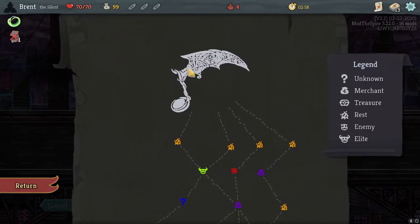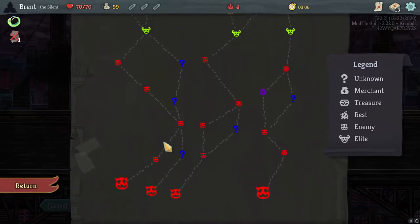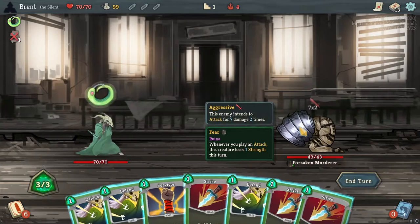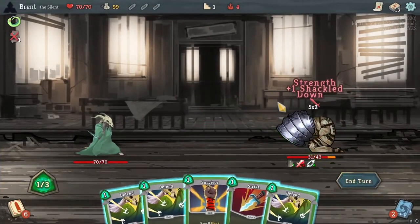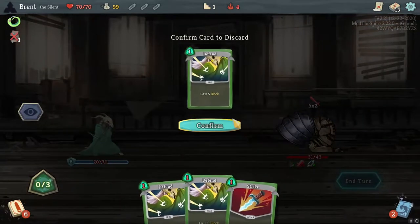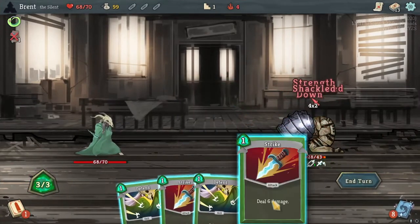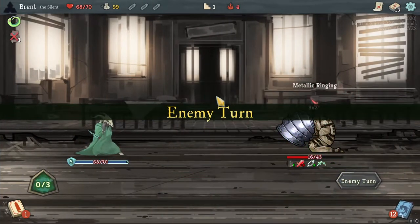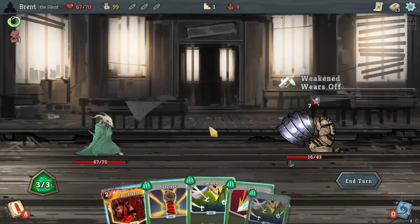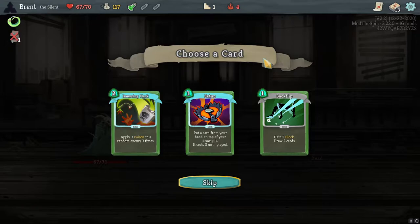There's a cool bat-shaped music note card here. We're gonna go up the left path - it caught my eye. Center path then up left has a couple elites and some rests. Fighting the second murder enemy - every attack he loses one strength, so more attacks the better. I think it'll be better to drop the Survivor here. I'm better with the Ironclad but I like the Silent more as a playable character - I love free cost cards and poison is always fun.